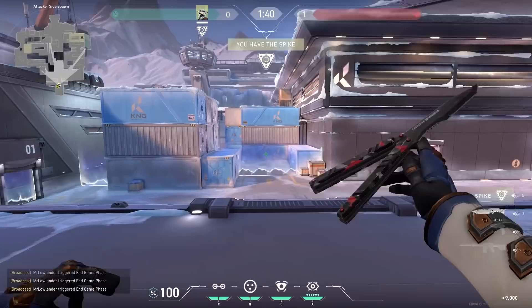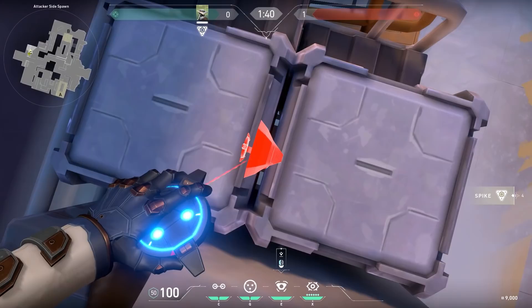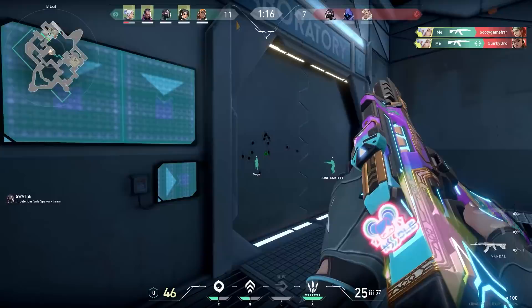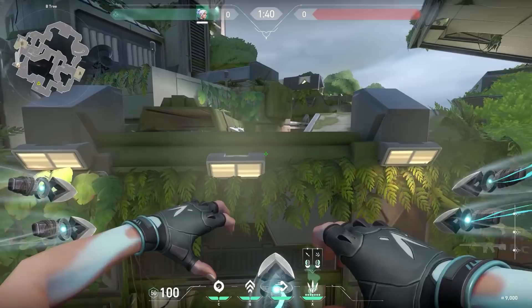The next one is a bug — don't use it, but it's pretty cool so I wanted to show it. You can place your Cypher camera in between these boxes and then you can look through the boxes — a nice one if you want to catch enemies rotating. And here's a trick someone made in Paint — very creative. With Jett you can jump on these boxes, then the big box, updraft, and you can look over the door for some sneaky kills.